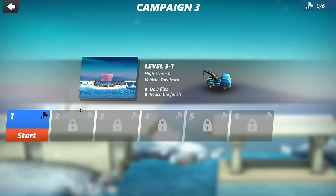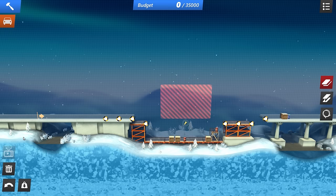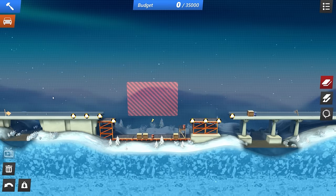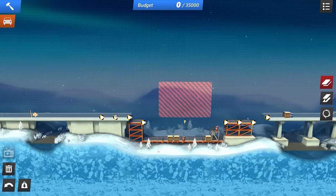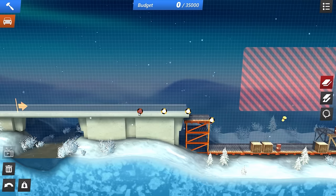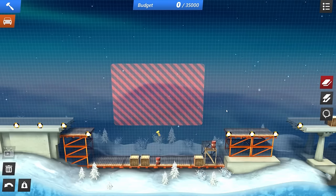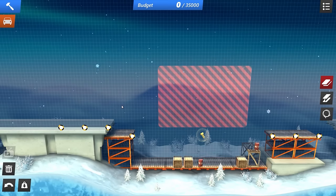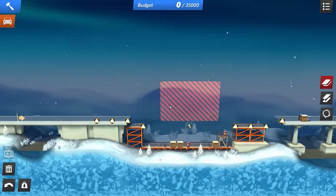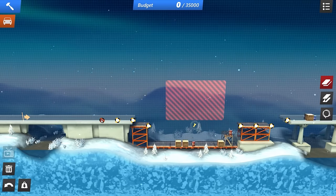Level 3-1: we got to do three flips and reach the finish. So we're doing flips now. I appreciate the fact that it's asking me to do flips considering this is called Bridge Constructor Stunts — if you weren't meant to be doing flips this shouldn't be the name of this game. We've got what looks like just a big jump here right to the end, nothing built yet. The game isn't holding your hand anymore; you just have to figure it out. Obviously we need a jump and a landing pad. I just realized I have to do a triple backflip in one jump — this is just gonna be great.